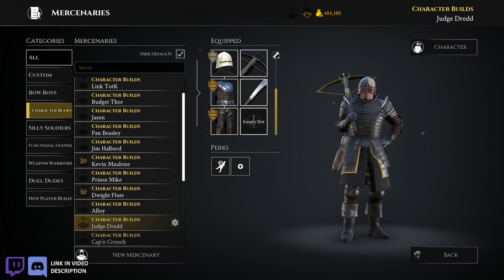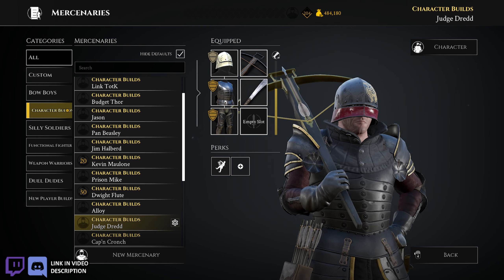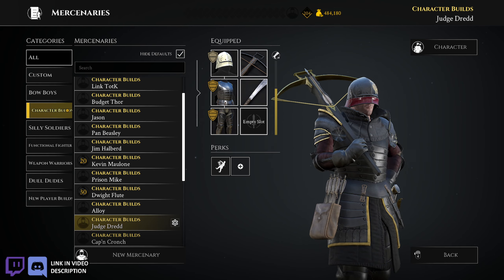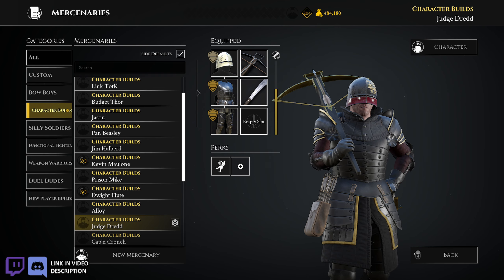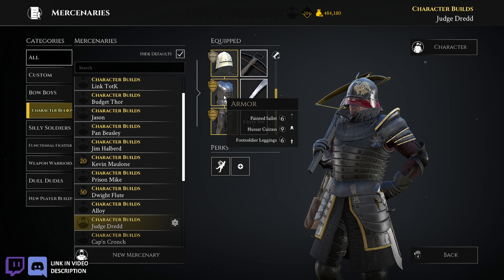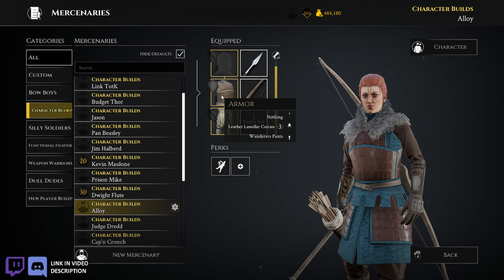And then I've got Judge Dredd. A couple people have been asking where this guy's been. Maybe he'll pop up in a video soon — I haven't done a crossbow video since returning to Mordhau after the epic game release. But that's Judge Dredd right there. There's his armor, and then let me show Aloy's armor as well.